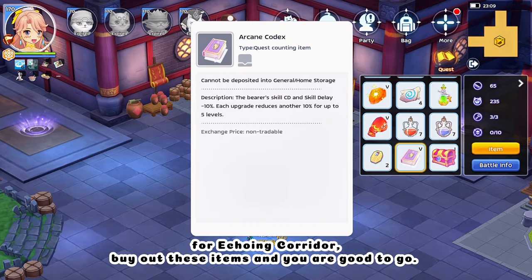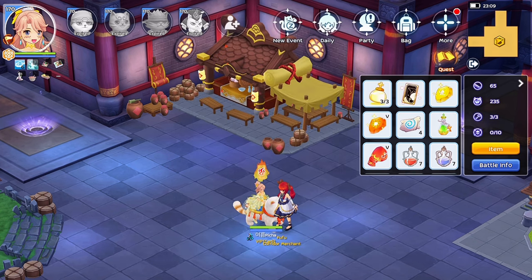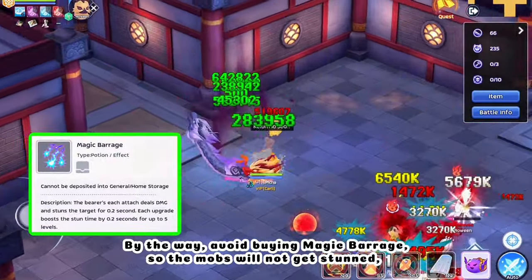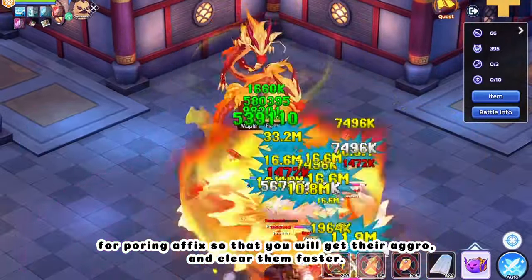For Echoing Corridor, buy these items and you are good to go. Avoid buying Magic Barrage so the mobs will not get stunned — this prevents pouring affix so that you will get their aggro and clear them faster.